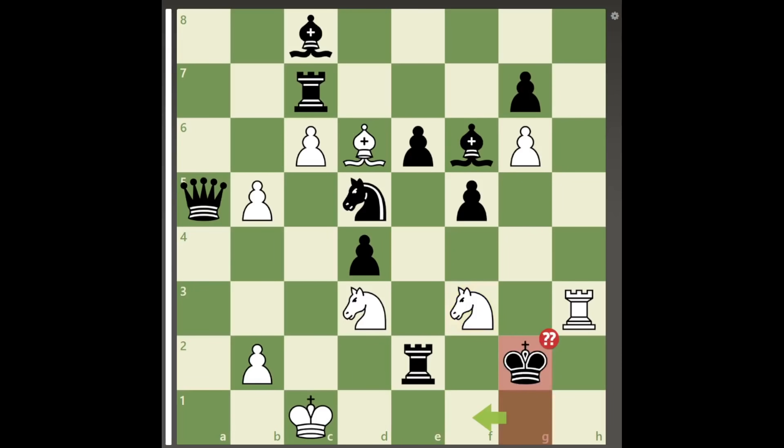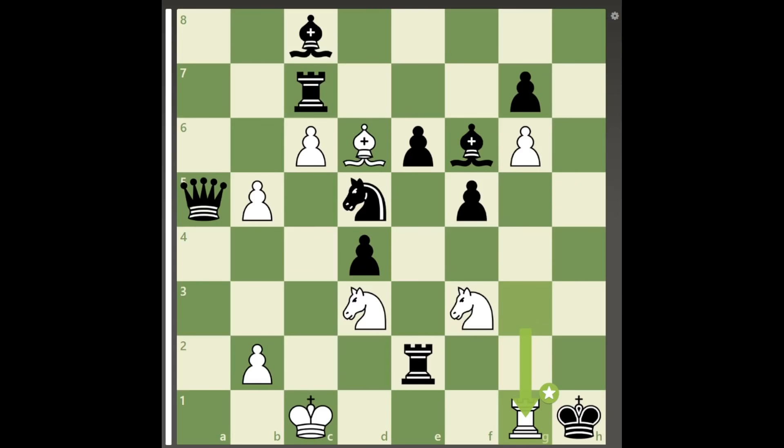Since king to g2 is now met by rook to g3 check, after which king to f1 or h1 are both met by rook to g1 checkmate, black plays king to f1. After rook to h1 check, king to g2, black is forking white's rook and knight, but after rook to g1 check, king to h3 is met by rook to g3 mate.